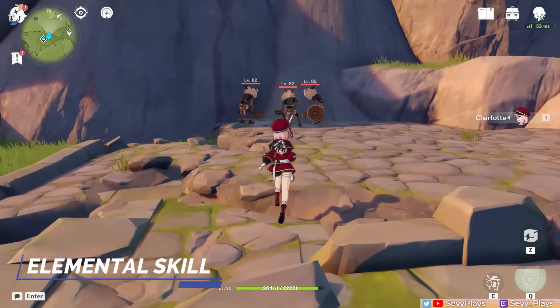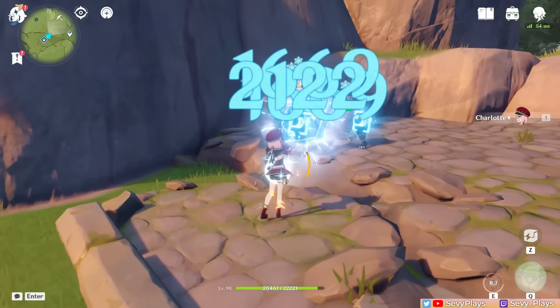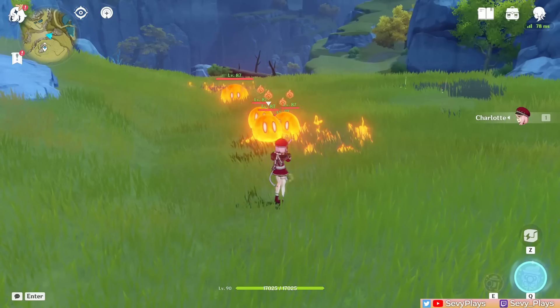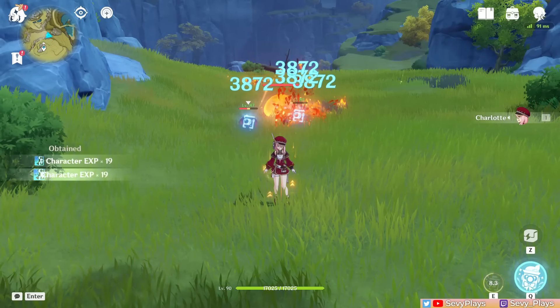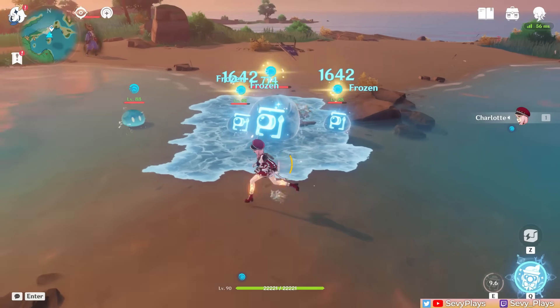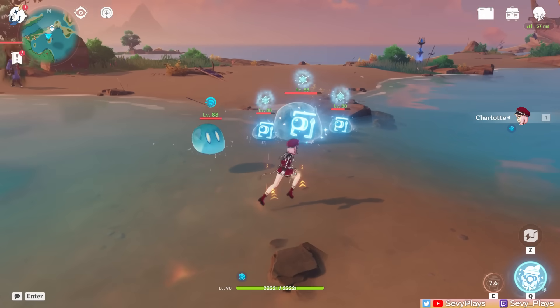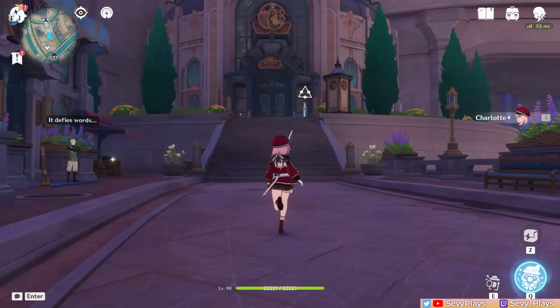Next is her skill, which has a press and hold version. Pressing it deals cryo damage in front of Charlotte and applies the Snappy Silhouette mark to a maximum of 5 enemies. This mark lasts for 6 seconds and deals cryo damage at an interval of every 1.5 seconds. Due to its ICD, every other hit will apply cryo on the same enemy, but this only has a brief 6-second duration, so for more sustained application, that's where the hold version comes in.